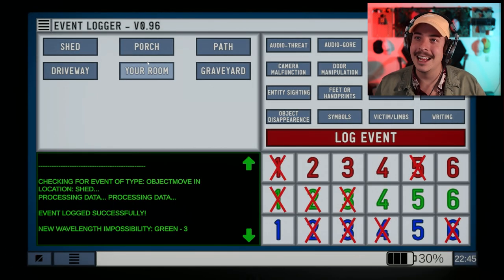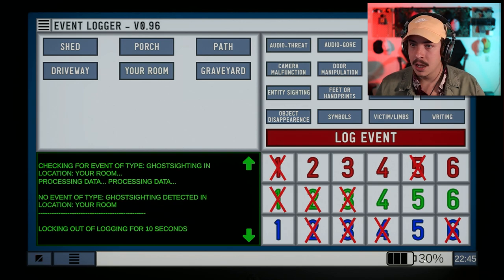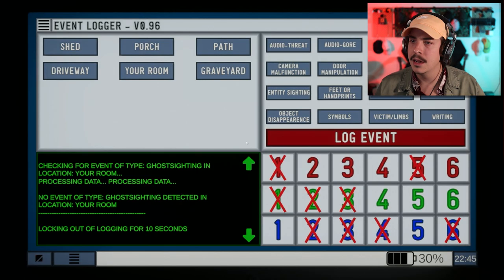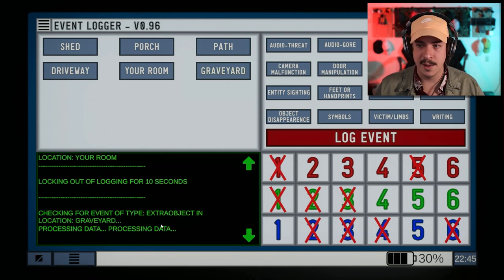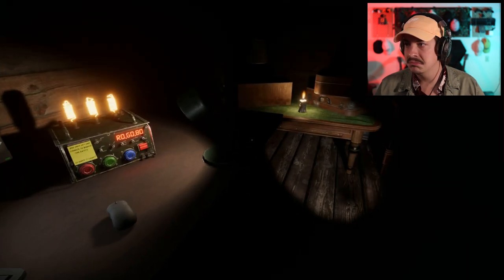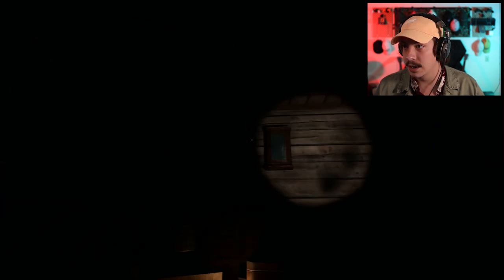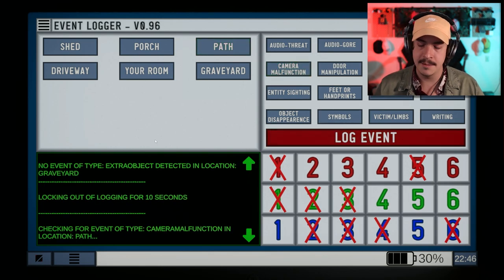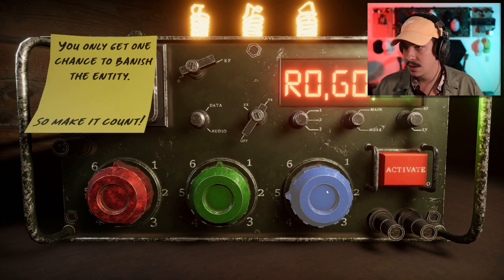Oh, there's someone in my room — entity sighting, log the event! Did I get it wrong? I did, and it went down to 30% battery. This is where it gets difficult. I feel like that wasn't there before — graveyard extra object, log the event. Locking out — I'm messing up. I need to be checking this whole room for entity things. Path camera malfunction, log the event. Processing — Blue minus one, okay so Blue is definitely number five. Got it.